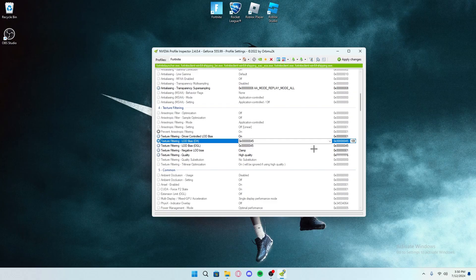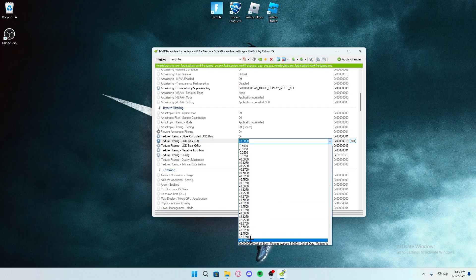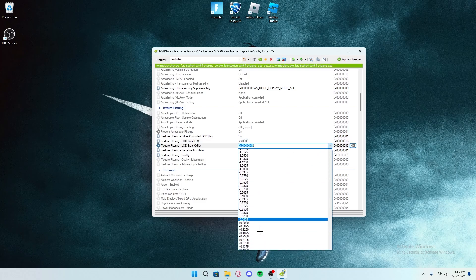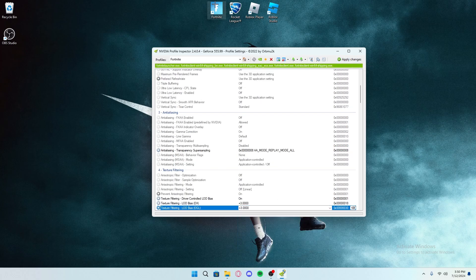Okay so back in Profile Inspector, where the LOD Bias settings are, what you want to do is click the dropdown menu and click plus three for both of them. Then apply changes and load up Fortnite again.